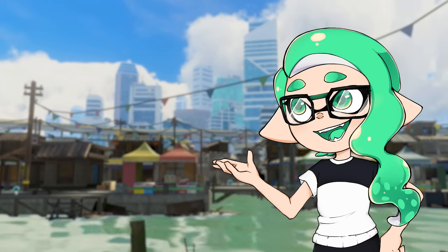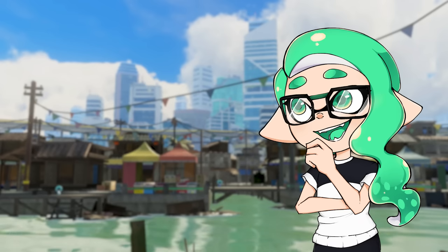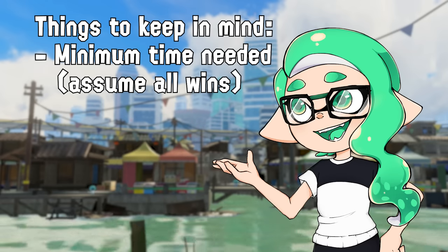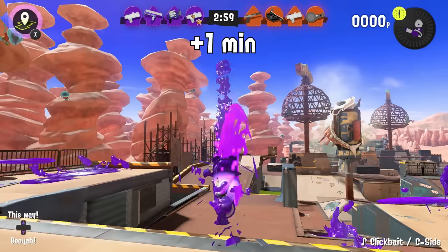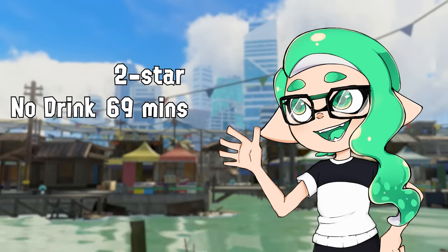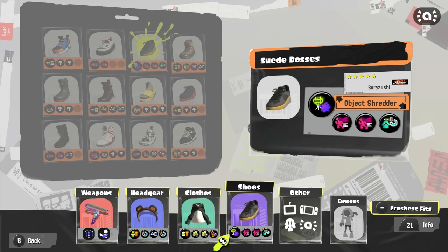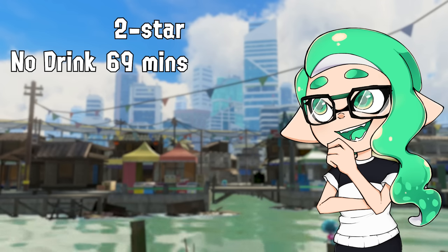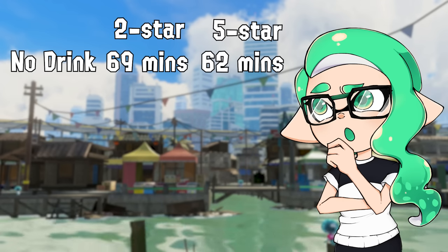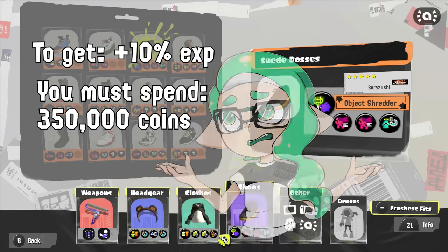To find out, I calculated how long it would take you to go from 0 ability slots to all 3 if you were to play Turf War and win every single match, assuming each match takes about 4 minutes to account for queue times and loading screens. A 2 star gear with no drink will take at least 69 minutes to fill. A 5 star gear with its 10% boost would effectively take 10% less time, dropping down to 62 minutes — that's not much of an improvement, just 2 games less. Considering the 350,000 coins you'd have to spend to get gear to 5 stars, I don't think it's worth it.